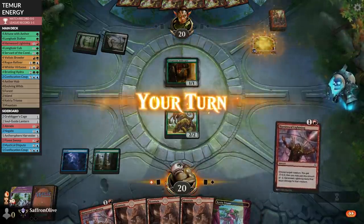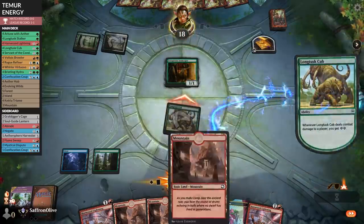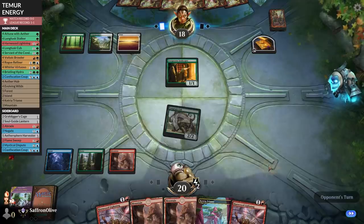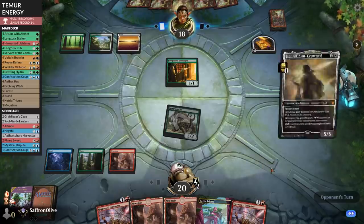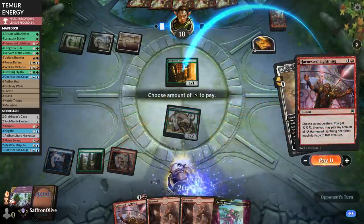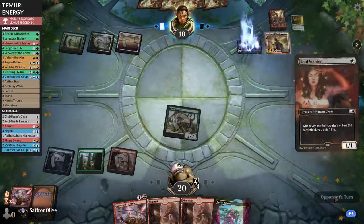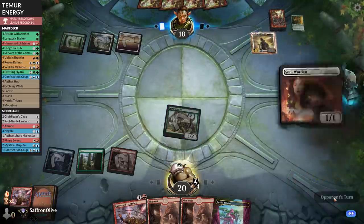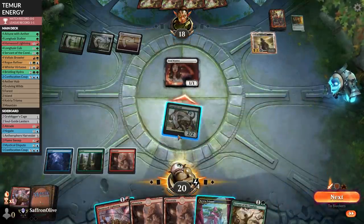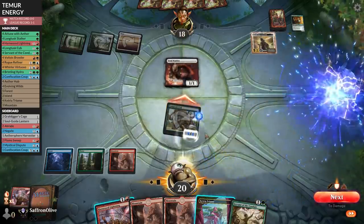Opponent plays Prosperous Innkeeper. We'll go to combat, attack, opponent takes it, we get some energy. Mountain go. Opponent plays Plains then Heliod — I guess we got to kill the Innkeeper. A Soul Warden too. Go to combat, attack, pump, get in some damage.